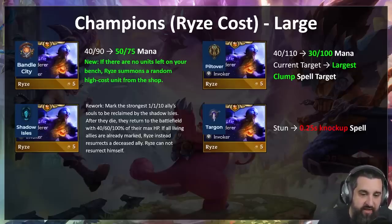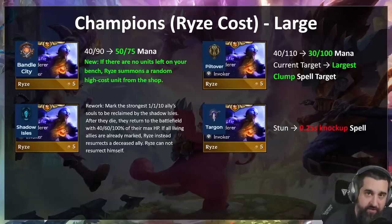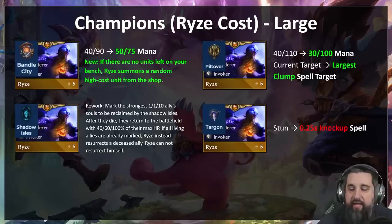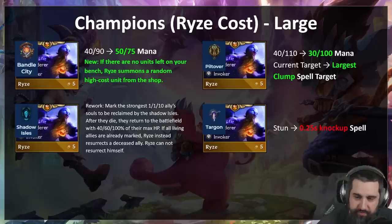Shadow Isles Rise gets a rework — he will now mark the strongest one, three, or ten ally souls to be reclaimed by the Shadow Isles after they die. They return to the battlefield with 40, 60, or 100 percent of their max HP. If all living allies are already marked, Rise instead resurrects a deceased ally. Rise cannot resurrect himself. Basically it builds in a GA onto people. Targon Rise — having a big stun on the spell was a little much, so we removed the stun. There's a 0.25 second knockup that is still a stun, and yes Taliyah fans you can use Targon Rise with Taliyah, but it's healthier than a 1.5 second stun.